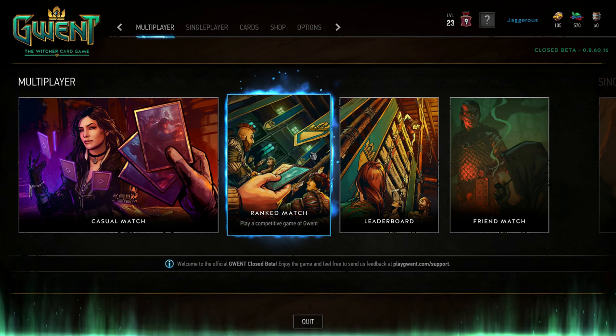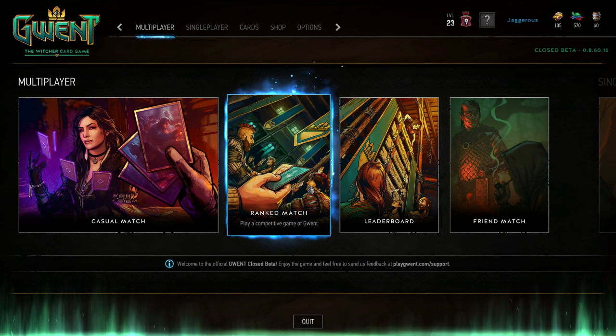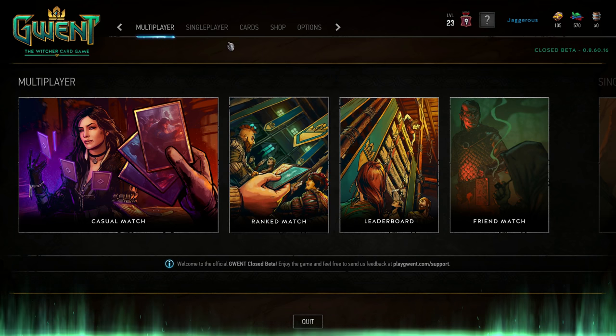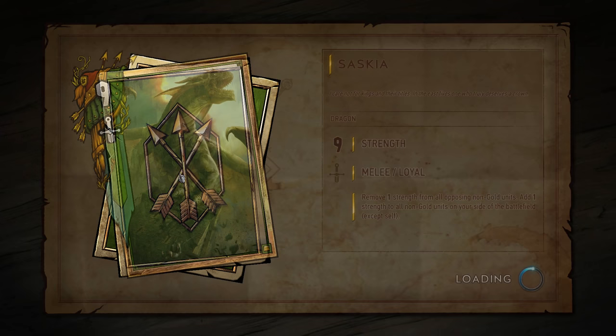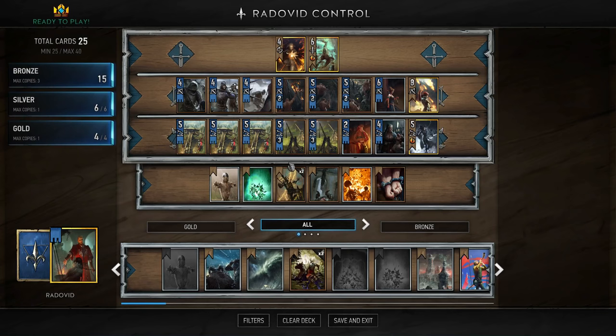If you want to take this deck to the next level, look to add Shani, Villain Trenmouth, and Bloody Baron for the Lubberkin, because Lubberkin would buff your units the whole time and you could Shani or Neneke resurrect it if they kill it. It's a good deck — I just find it a little boring for my personal tastes. Let me know what you think of Radovid Control in the comments. Hit that thumbs up, subscribe for more Gwent, and catch me live at Twitch.tv/Jagarus. Thanks for watching, have a fantastic day!